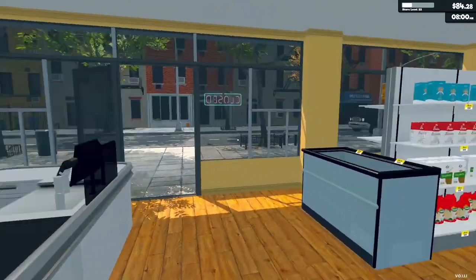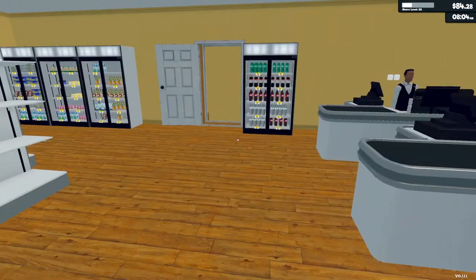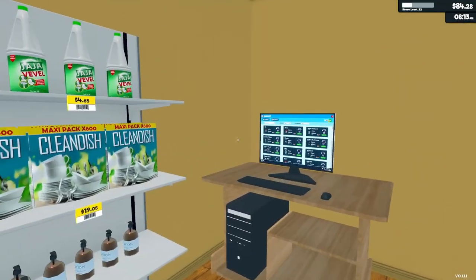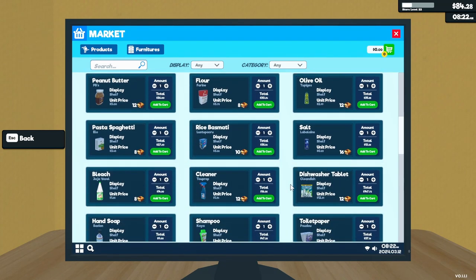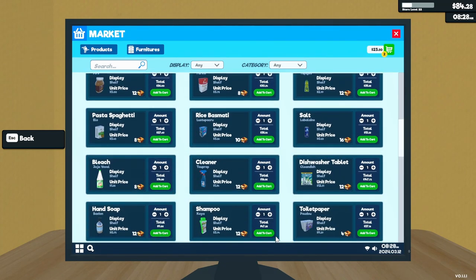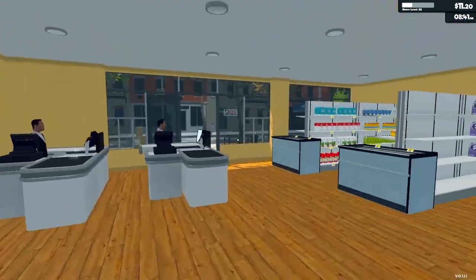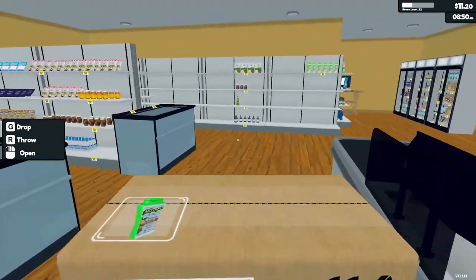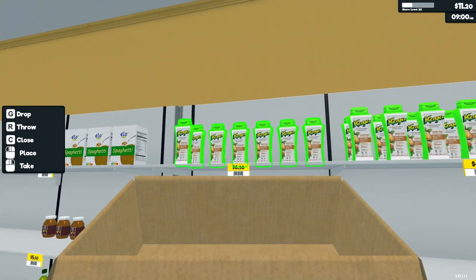Welcome back to Super Market Simulator. I did all the ordering and expanding before the episode. Some of these shelves could still use a few items — I think we're going to grab another box of that, because they seem to fly off pretty quick, but I wanted to get the store open. Once I get this on the shelves, I'll go around and show you exactly what I've done since the last episode.